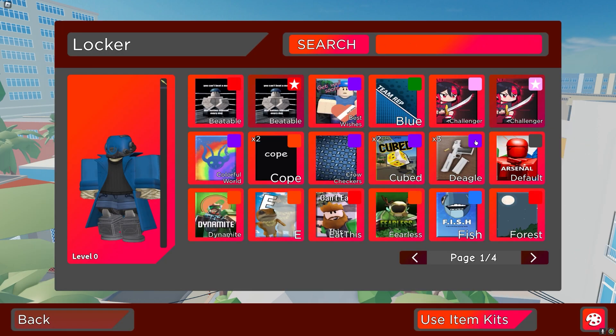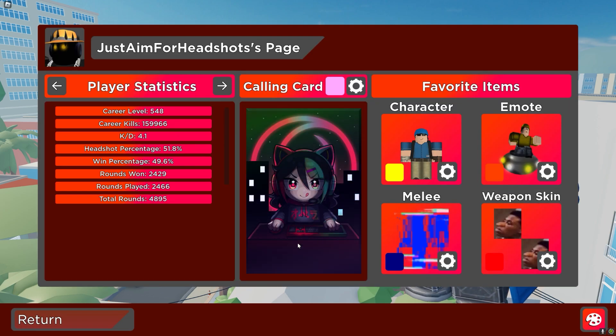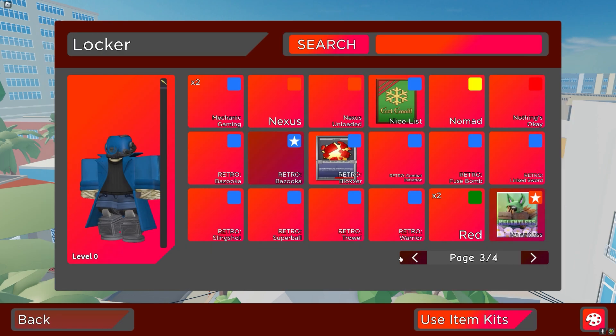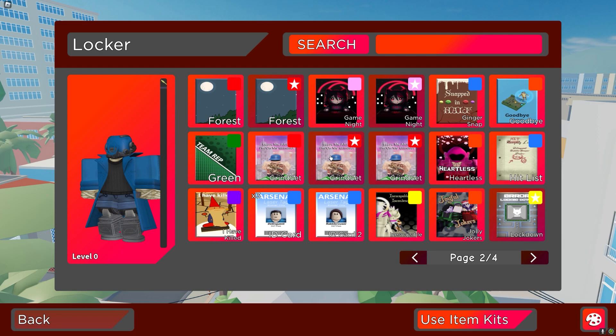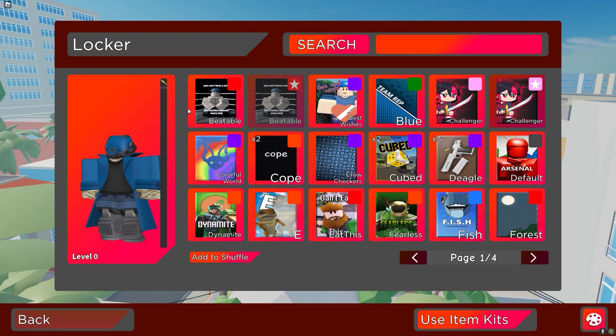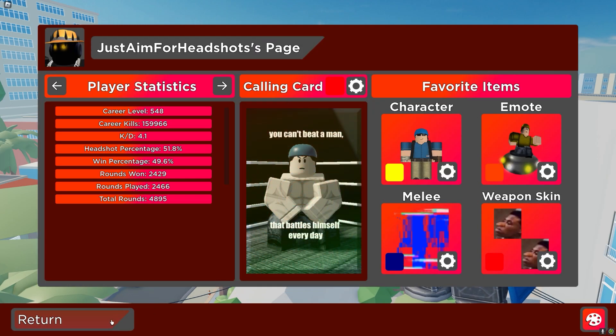The calling cards — I forgot about these things. They look alright. Game Night looks decent. I'm probably going to keep my original one though — I think this was the first ever calling card to come out publicly as a code. This other one was one of the first ones too. I'll probably just stick with my current one.